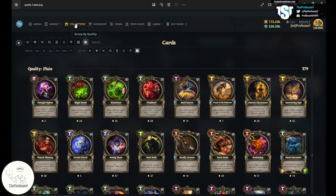If you go to your collections and group by quality in the filter, you will see your plain cards. Plain cards are your free cards that you earn. These are all core cards — you earn these cards for free just for playing the game, leveling up, and receiving a pack for every level.